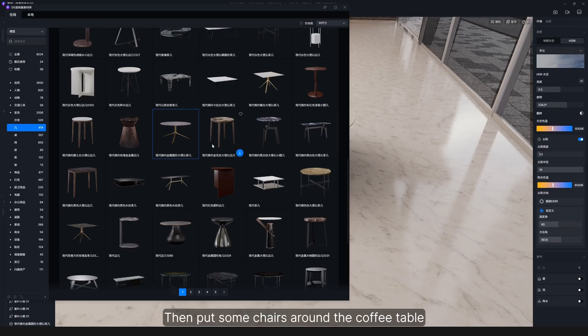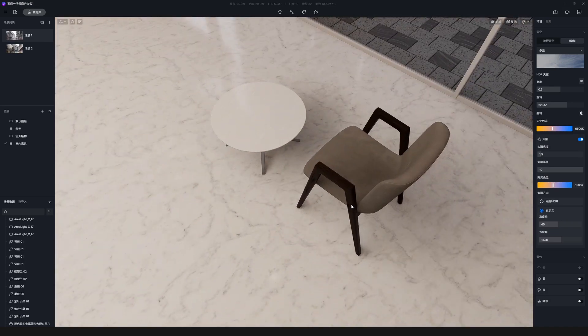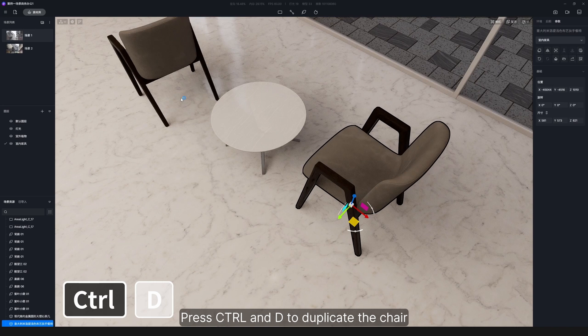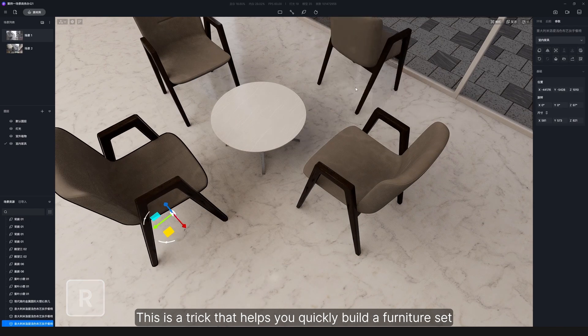Then put some chairs around the coffee table. Press CTRL and D to duplicate the chair, and rotate it 90 degrees with the hotkey R. This is a trick that helps you quickly build a furniture set.